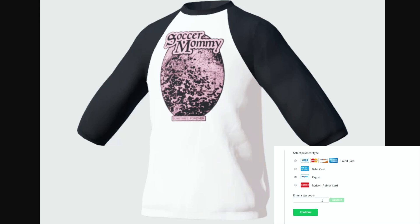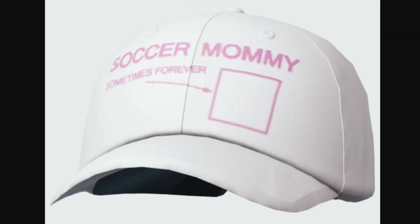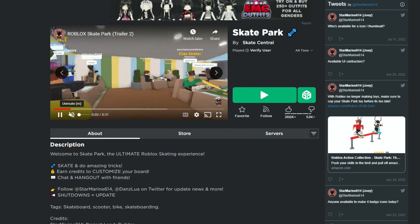What is up guys and welcome back to Dieter Place. I'm going to show you how to get two items here for free — the easiest way to do it in the easiest game. We've got the Soccer Mommy t-shirt and the Soccer Mommy hat right here. They are super easy. The game that we're going to get these in is Skate Park.